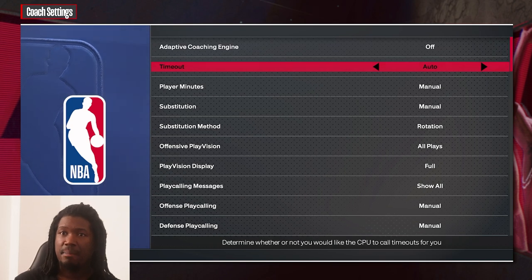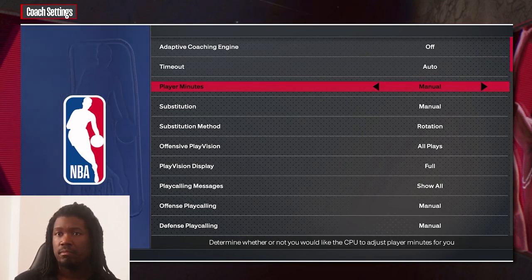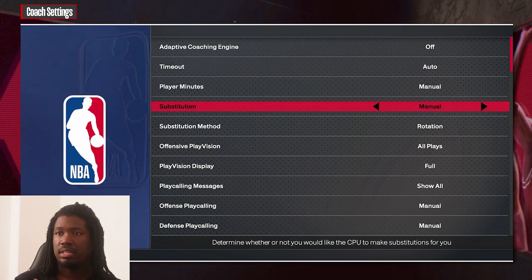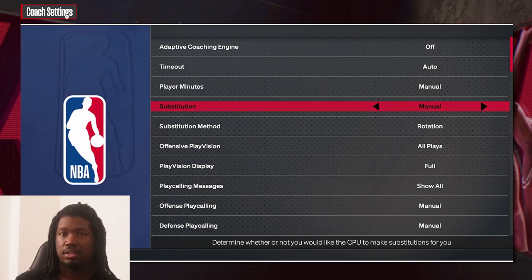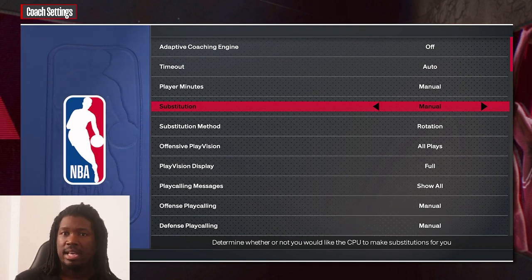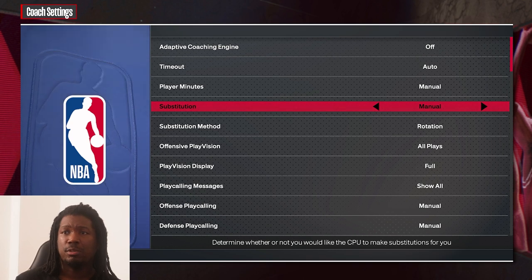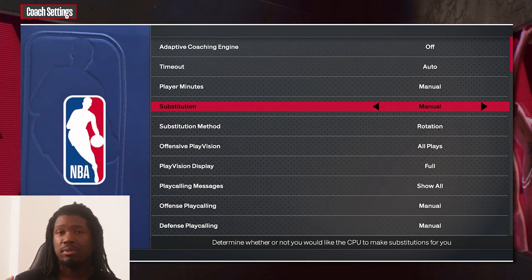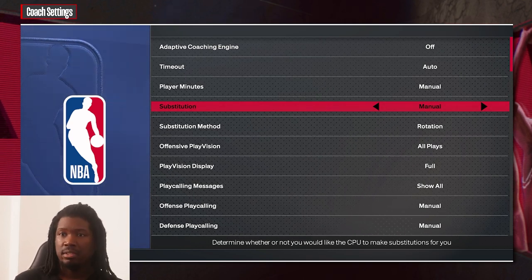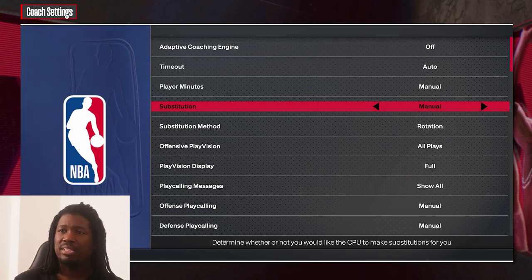Timeout — I have mine on auto, but you can put yours on manual if you want. For substitutions, put it on manual — you don't want the CPU or AI making substitutions for you. For example, say you're Curry and you drop 15 points in the first quarter — the coach will sit you down, but you want to keep him on the floor. 2K does some weird stuff when you're on fire and benches you anyway.